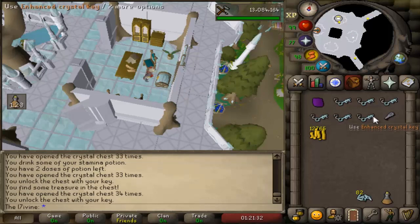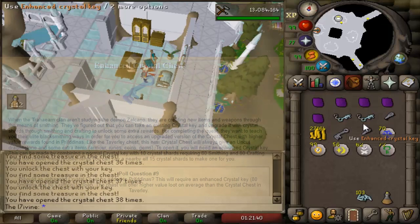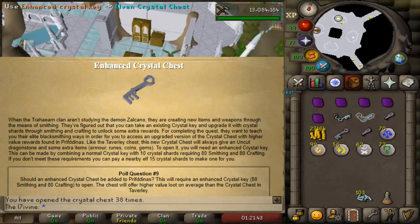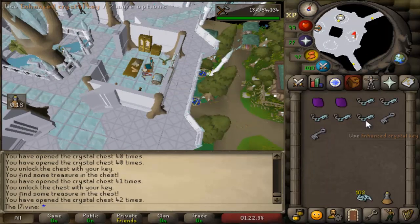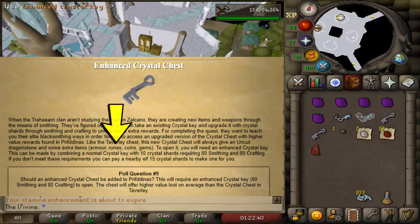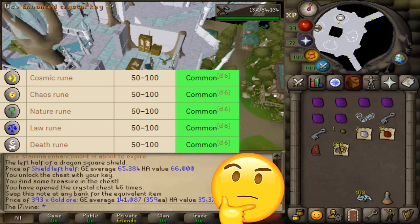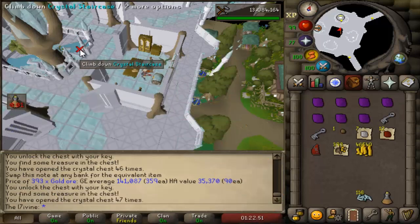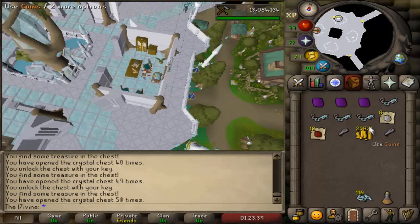Before I rant on the rewards from the chest, I advise you check the description for the full drop table. When the chest was originally revealed, armor was the first potential reward they advertised, yet based on the drop table and my openings, the only armor you are likely to receive is rune legs. Runes were the second thing cited, yet the 5 stacks of runes also appears to be uncommon — I got it just once in 65 chests. This suggests that the way they listed the possible rewards is somewhat misleading.